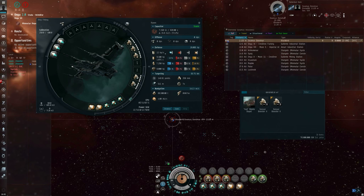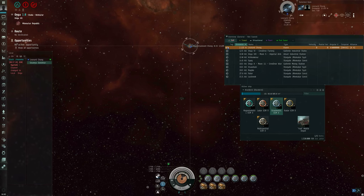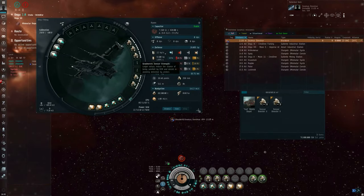But if I turn off the sensor boosters running the ECCM scripts, then the sensor strength drops back down to its normal of 26.4, and now I'm able to get a jam landed on it again. So that is ECM jamming. I'm Seamus Dunahoo of EVE University, thank you for watching.